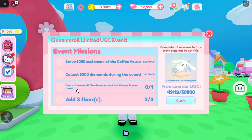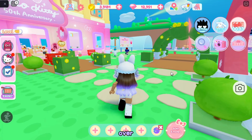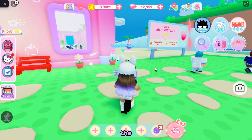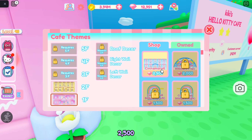The third task is to own a Cinnamoroll theme. All you have to do to buy a Cinnamoroll theme is go over here to this cafe themed button and then buy the Cinnamoroll theme. As you can see, it's 2,500 diamonds.